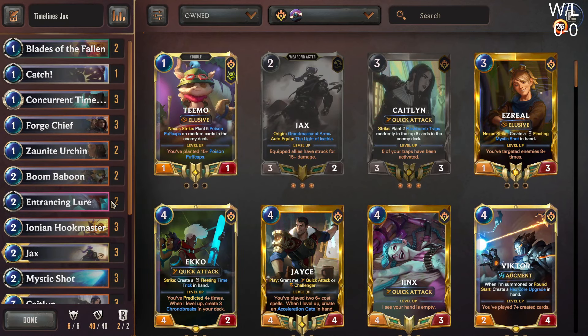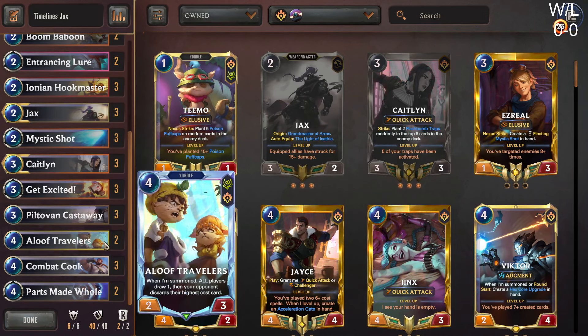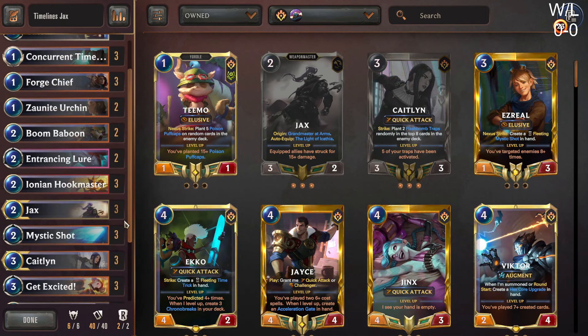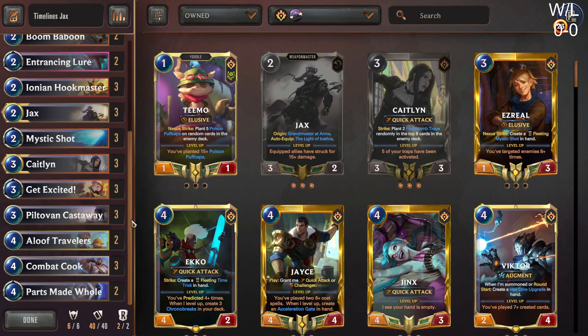I cut Timelinder which was just to get rid of extra concurrent Timelines. I got rid of those two cards to put in two copies of Aloof Travelers, because it's just such a good card in Timelines decks — I'm even wanting to put it up to three at some point. This is the deck list I played yesterday, and I had like 13 games with about a 70% win rate. So it's feeling pretty good.